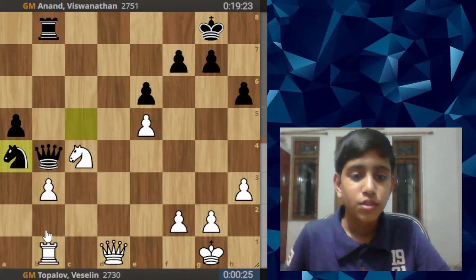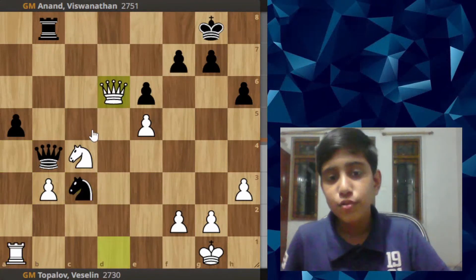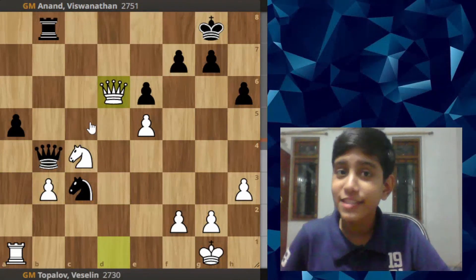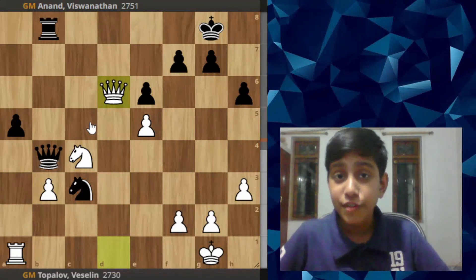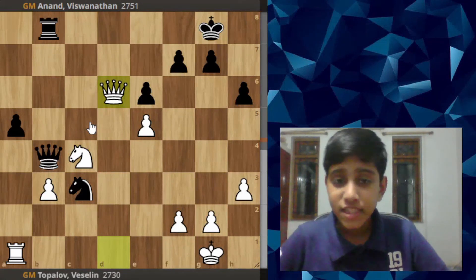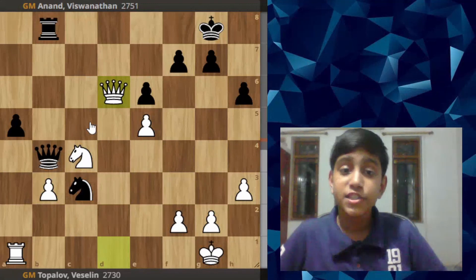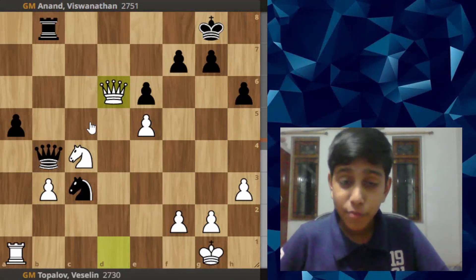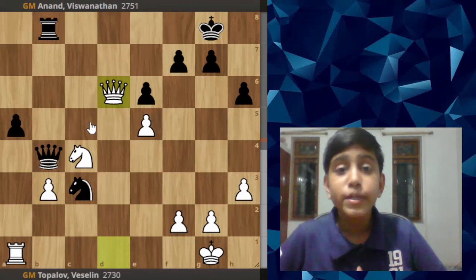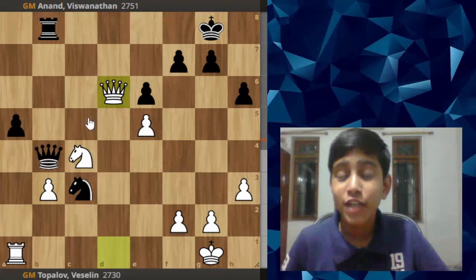Topalov loses this game — can you guess how? He actually lost on time. In a standard game you would not expect anyone to lose on time. The time control is two hours for the first 40 moves, and Topalov ran out of time just on move 37. After move 40 you get a 10-second increment. It was a little unfortunate for Topalov, but you have to manage your time because the clock plays an important role in the game.